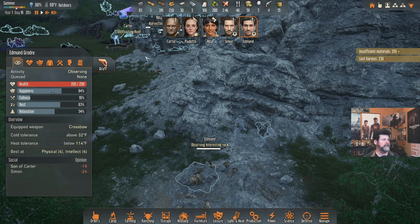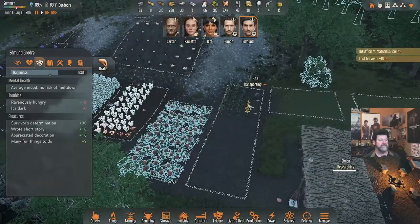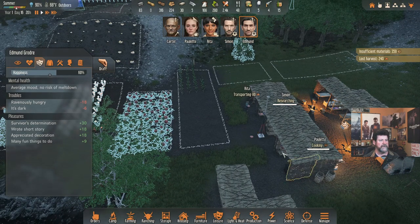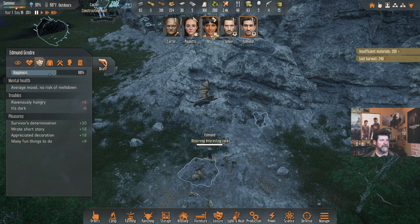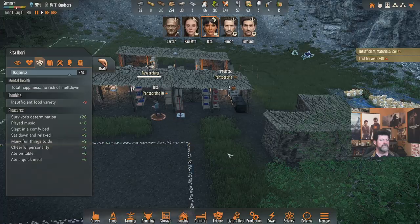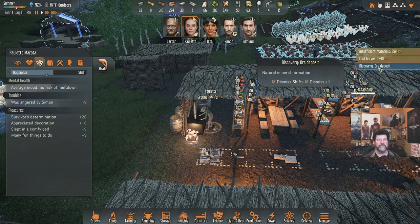Edmund, let's have you put that on a shelf and then walk over to haul this, then get back to observing. Rita, haul that and then continue harvesting until you can't see straight. Paulette is transporting her meat soup — we still have 28. Let's do one more round: cook meat soup, grab 20 of those. Only 10 ore discovered so far.